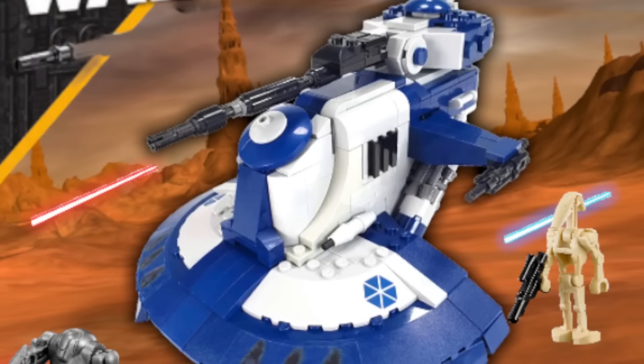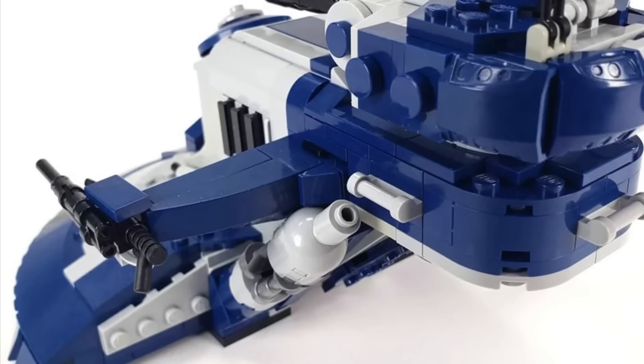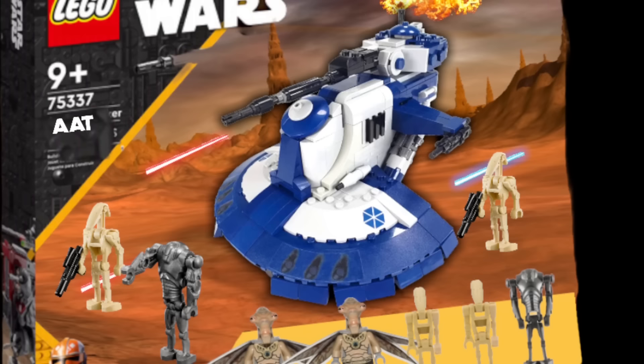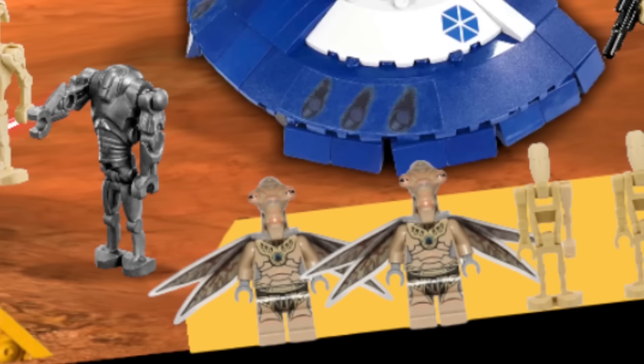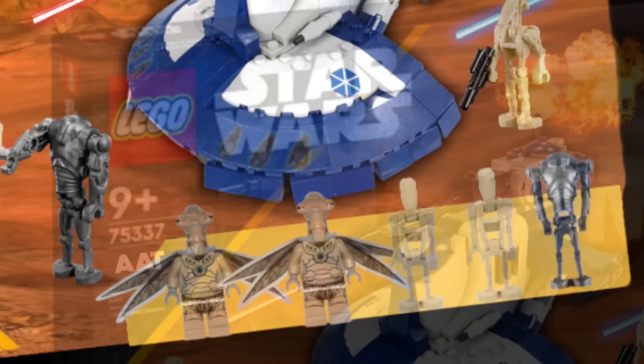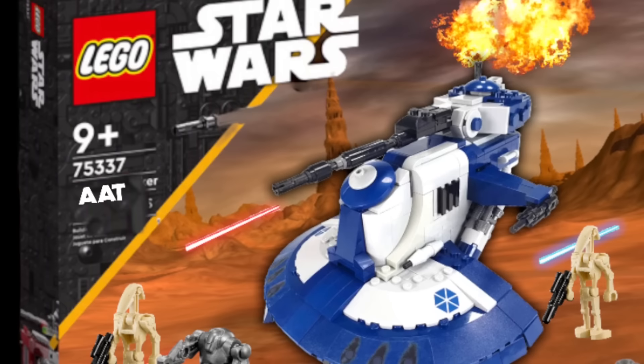Our next vehicle is a Separatist vehicle featured prominently in the landing at Point Rain sequence. This is the Separatist AAT with the blue color scheme. This is a very improved model compared to the Lego one currently out — it looks a hundred times better and I absolutely want to build this soon. It's so nicely detailed and perfect for your landing at Point Rain mock sequence with ATTs and gunships. This is the main droid vehicle with Geonosians kind of controlling it. I have two Geonosians, a couple of battle droids, and a super battle droid to fill out your main droid army.